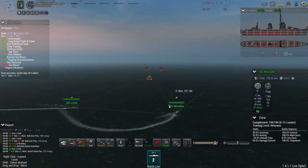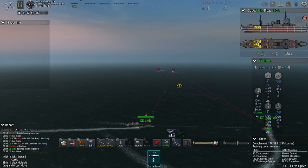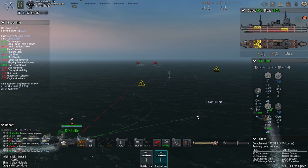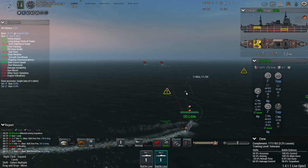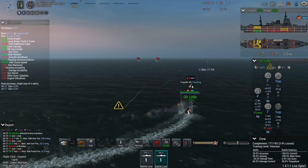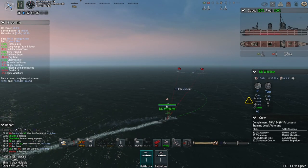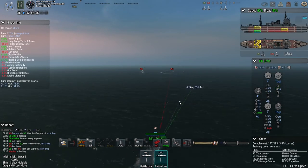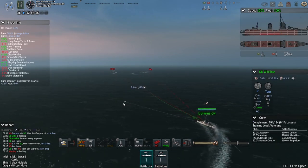There is a Japanese torpedo spread incoming. Little needs to detach and turn into that, because she would be at risk of running into those torpedoes. Little hard to port — try to dodge that torpedo. It's going to get awfully close. Oh no, she has taken a torpedo hit, but it's done minimal damage actually. Winslow needs to turn into the torpedoes as well — hard to port. She has taken a torpedo hit and is flooding slightly in the rear, but it was relatively minimal damage. That went surprisingly well.